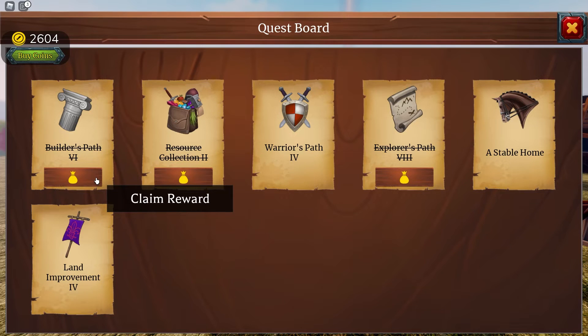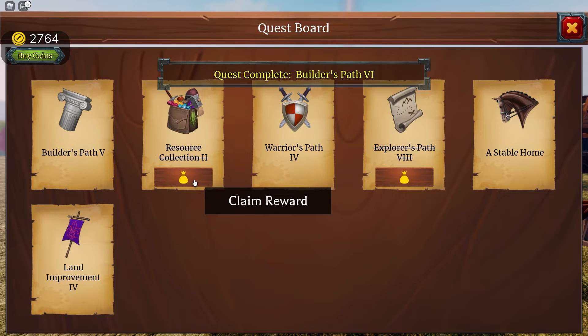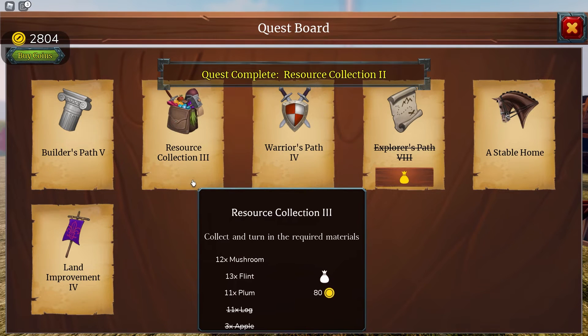Last episode we got the Builder's Path. We got 160 coins for that. We got the Resource Collection — we got 80. I guess that was 80 for the last one?